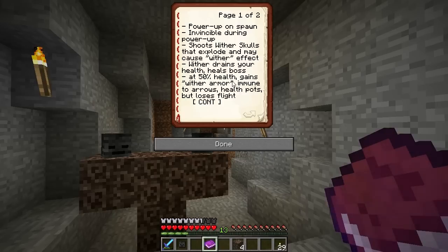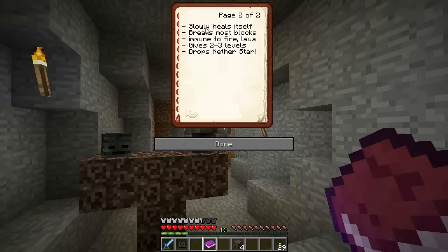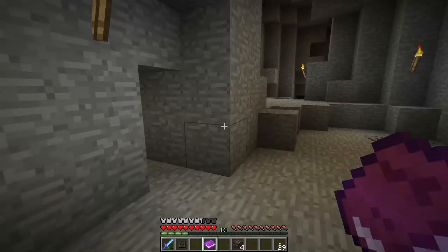At 50% health, he's going to gain a Wither Armor — you'll see it, it turns blue. At that point he is immune to arrows, so if you're using an arrow strategy, you're going to have to run in and hit him with a sword anyway. Your health potions thrown at him won't hurt him anymore either after 50%. He also loses flight at that point — so that's a good thing. He will slowly heal over time even as you're fighting him, just a little half a heart every 5 or 10 seconds, but you've got to keep at him. He breaks most blocks except bedrock, so fighting on bedrock is not a bad idea. He's immune to fire and lava. When you kill him, he gives you 2 or 3 levels — and this is what we're really after: the nether star.